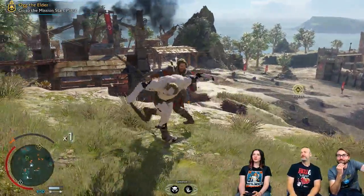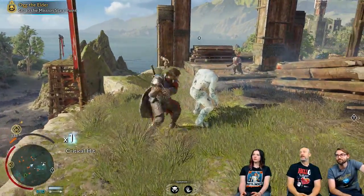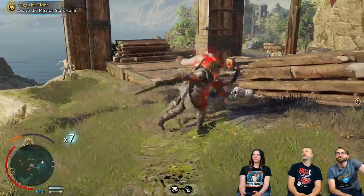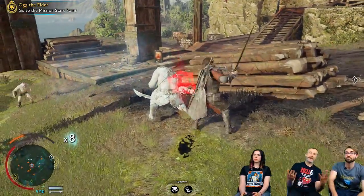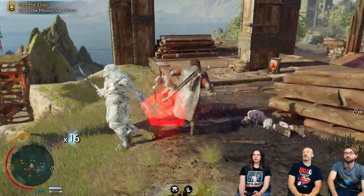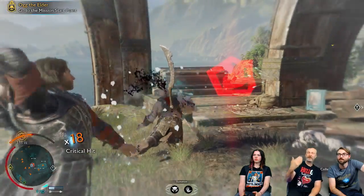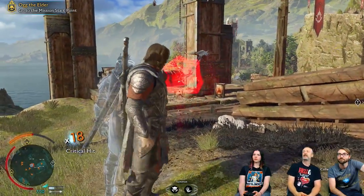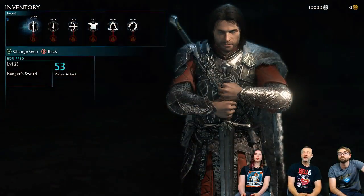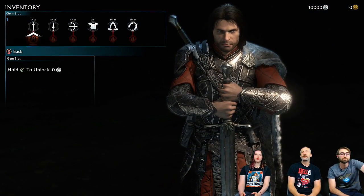A couple of you guys are bringing up that you're sorry about the rat dying. This is a treasure orc — so you take this guy up, this is really handy. The red ones are generally warrior gems, so they're going to help with mostly your attacking stats. We'll unlock the slot — so 10% damage, that's going to be handy.